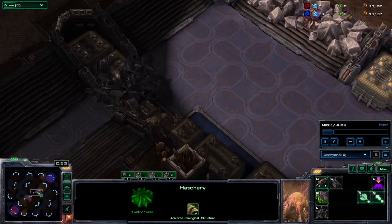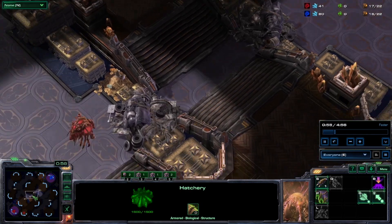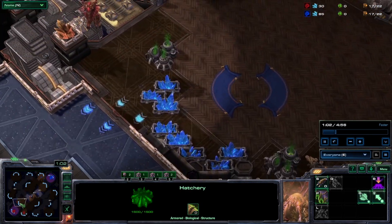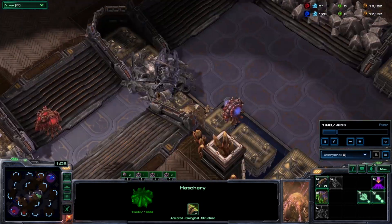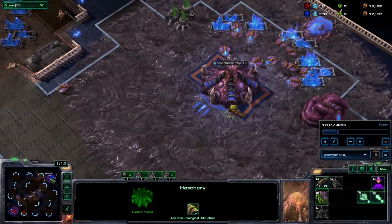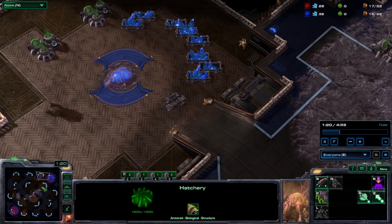Looks like they're both scouting each other, very gradually. One Overlord heading towards the other. Red's expanded, but blue, not so much. Oh, there we go. Build that base.